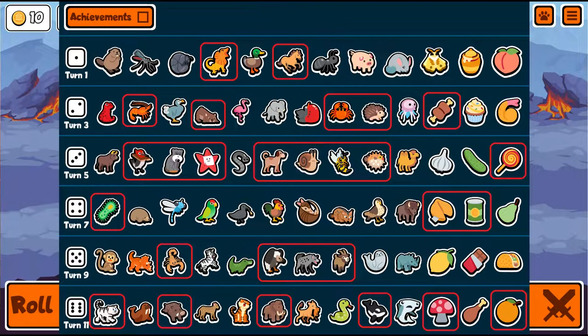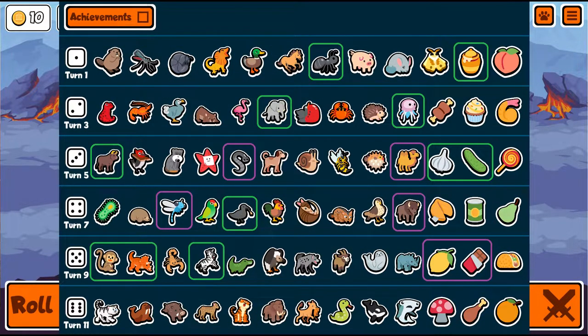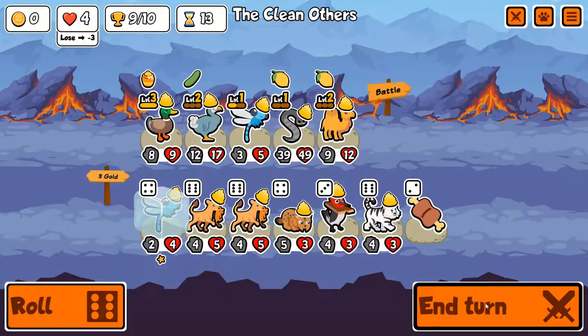In red are the pets that I would not recommend, same as food. Yellow is pretty good — definitely worth a pick, but maybe don't invest too much in it. Green is amazing. Purple is even better — purple is the god combo, go for that one.